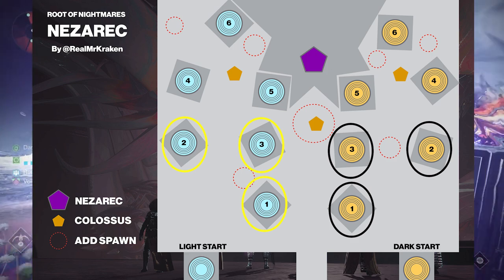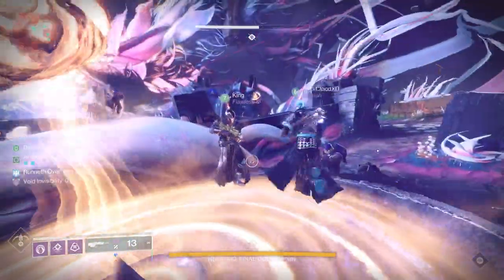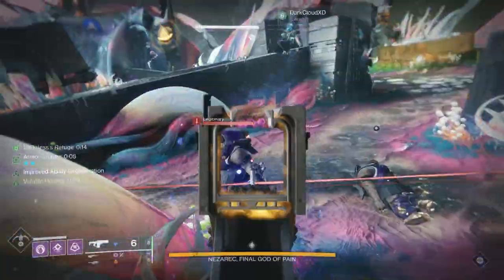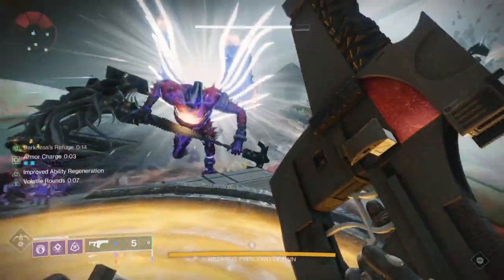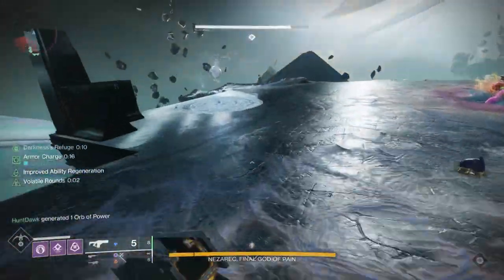Basically, everyone's going to have to take a turn doing this — three players on light, three players on dark. You'll then go and do the protection phase where you either pick light or dark, depending on what showed off of Nezarak's shoulders, and everyone gets that buff to protect you from the wipe mechanic.